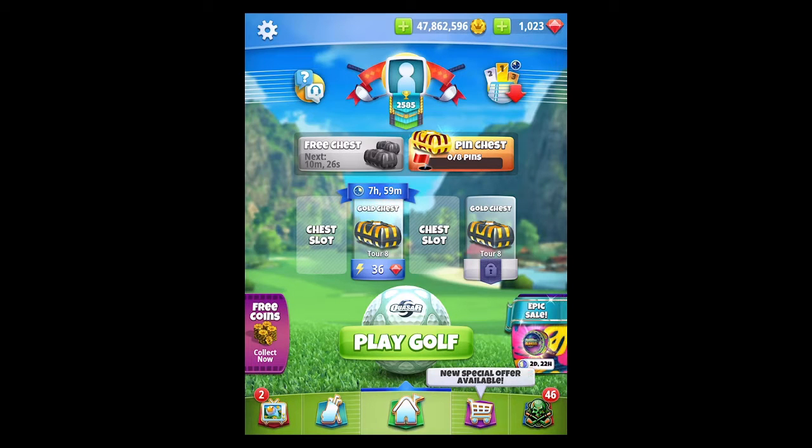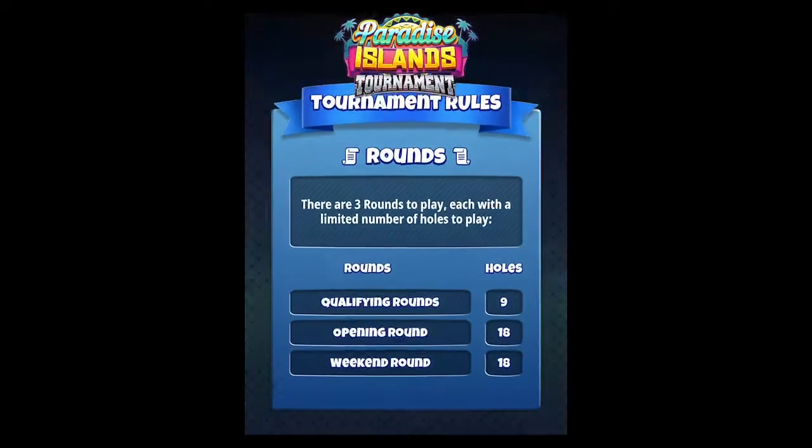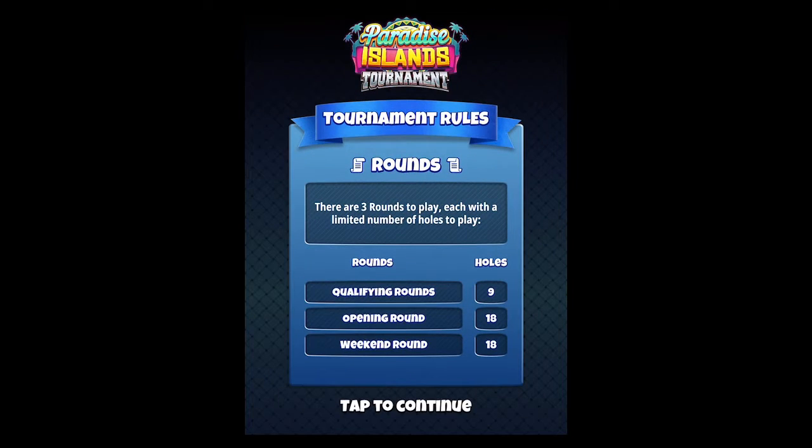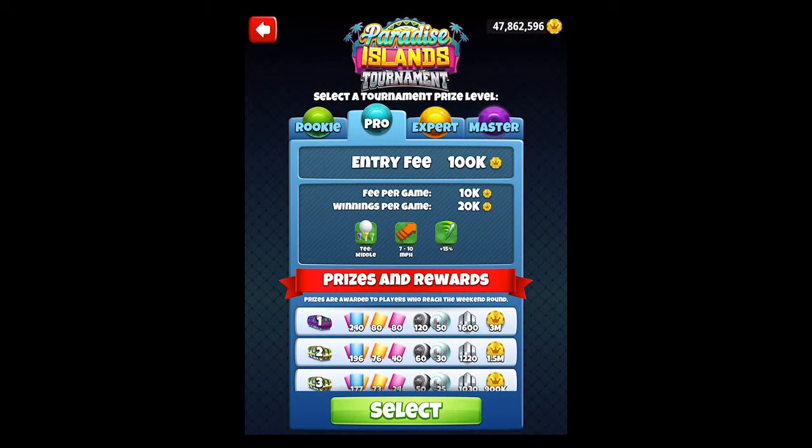Hey guys, what's going on? GC Dunkaroo. We are getting ready to play the qualifying round of the Paradise Islands tournament. This is going to be in the pro division. It's just kind of a hack around. We're going to play pro, like I said. We'll use just a power one ball, so Kassars and Navigators, and see if we can't put together a decent score.